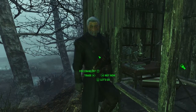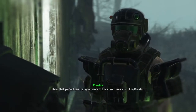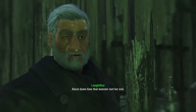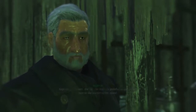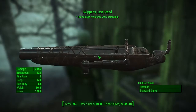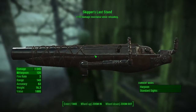You basically just go up to him and ask him about the Fogcrawler, and you tell him you've been trying to find this thing for ages. He's called Shipbreaker and he's dead now, and the guy will be like, well I wanted to kill him myself, but thank you anyway. And as a reward you get the Skipper's Last Stand, which does 150 damage resistance while reloading.